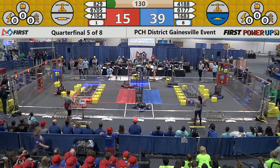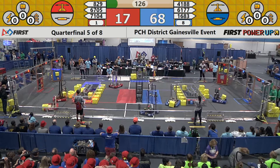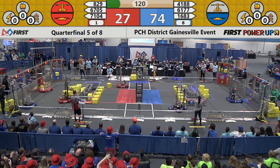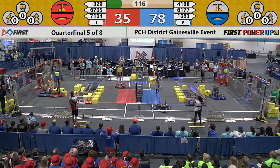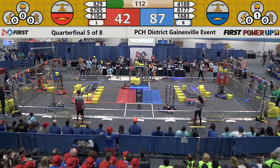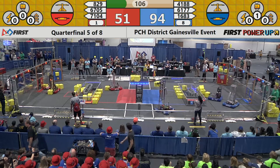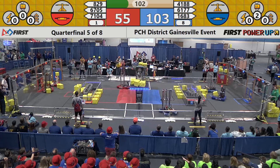They also start with a one point per second advantage controlling their switch. Now the Red Alliance has control of the switch, and now the scale. 29 to 76 in favor of the Blue Alliance. Red Alliance has control, they just lost control of the scale. Now they try to regain it — it's teeter-tottering back and forth. 92 to 50 in favor of the Blue Alliance. Both alliances have control of their switches.